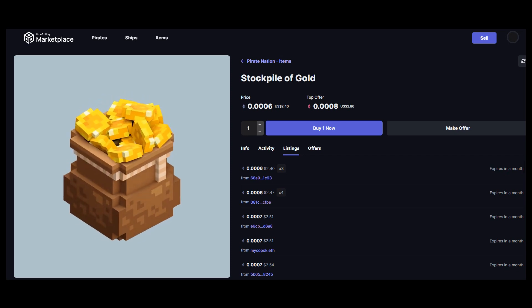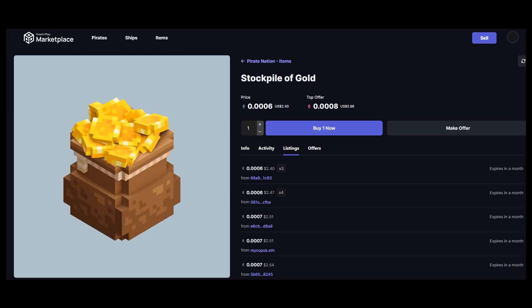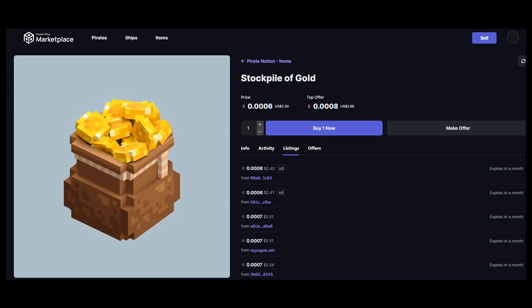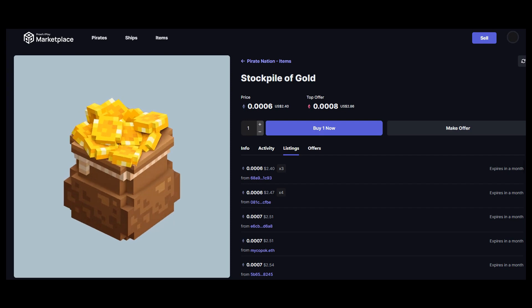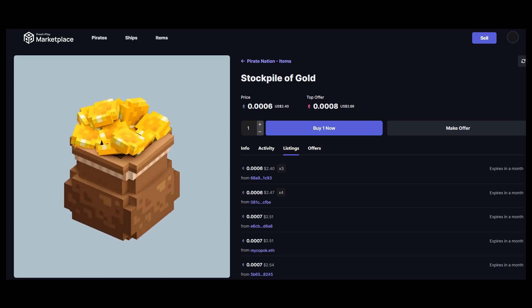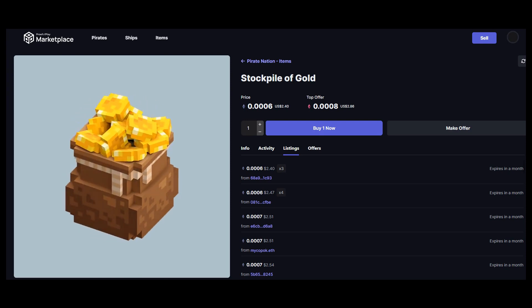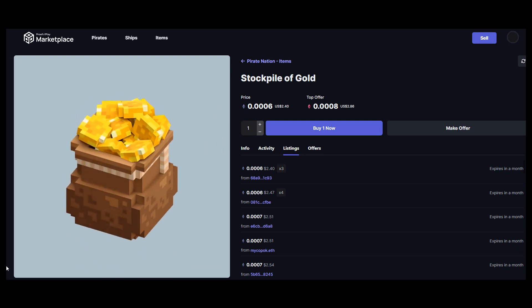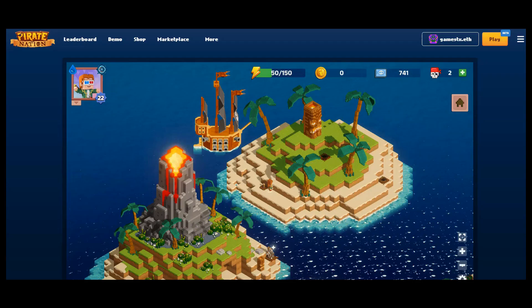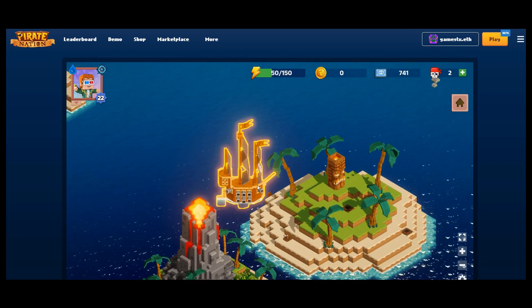All blockchain devs realize they have to go through this at some point, and lots of games are migrating between chains, so this is something early adopters just get through. The important thing is it now provides a foundation layer for Proof of Play to start building. They're not really building just a game — they're building a platform and want lots of other developers to join. This blockchain could potentially be full of other games and items. We'll be keeping an eye on Pirate Nation — don't forget to subscribe and we'll see you again later.